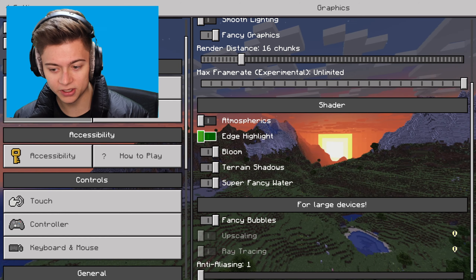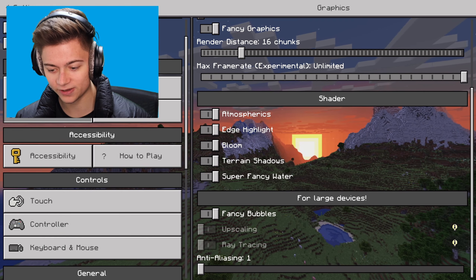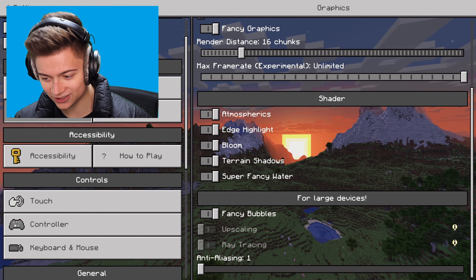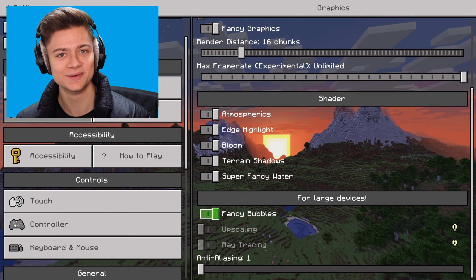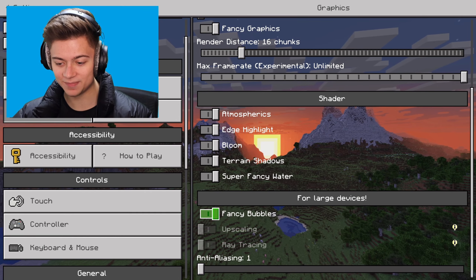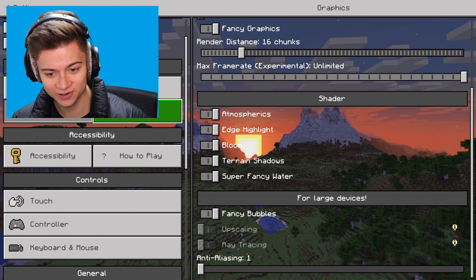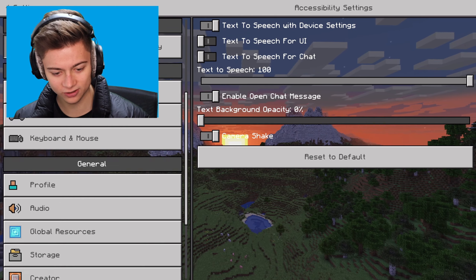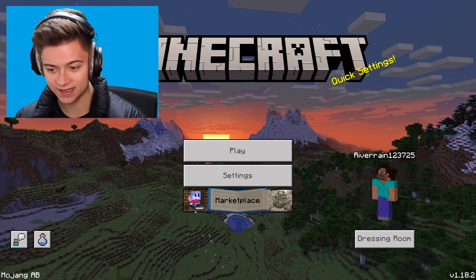There are actually built-in shaders here — that's insane. I don't know if they'll work on the newest version but we're going to try. We also have upscaling and ray tracing, but we can't really use those on my device. Subscribe and maybe I'll earn enough to buy an RTX card someday.